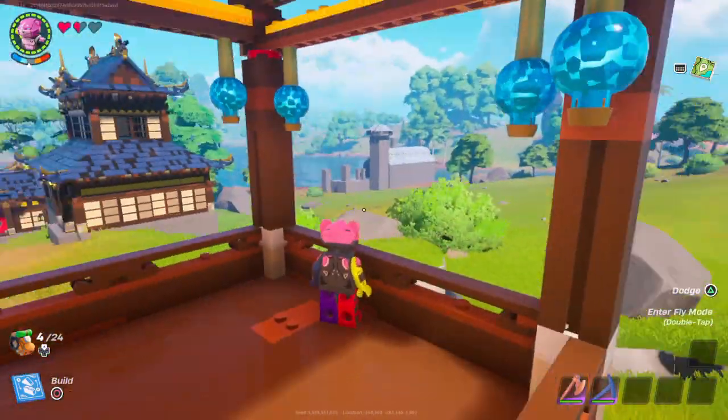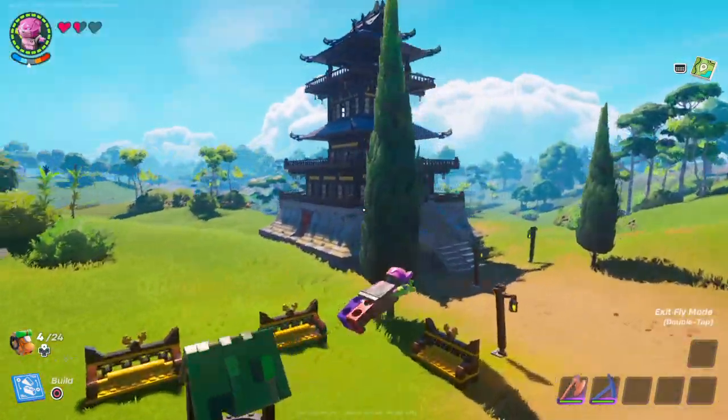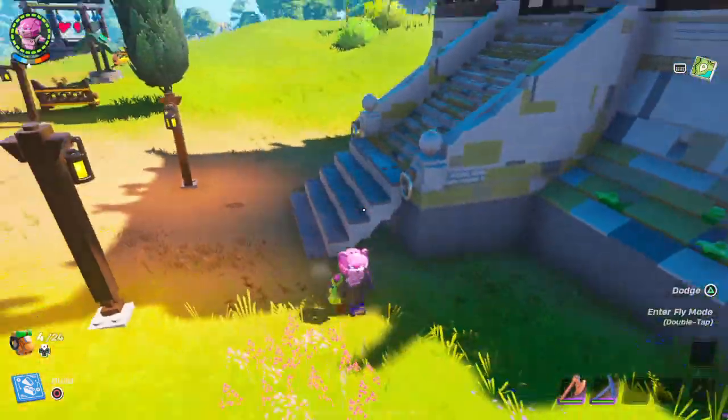There are little balcony viewing areas so you can look out at all the other builds I've made, and then there's the main tower. If I go in the tower, there are also two lights there. I added an extra stair piece because as you can see there is no stair.